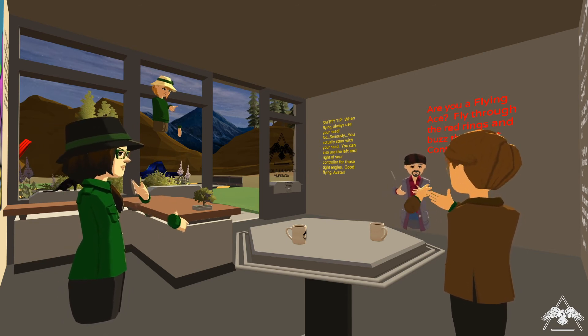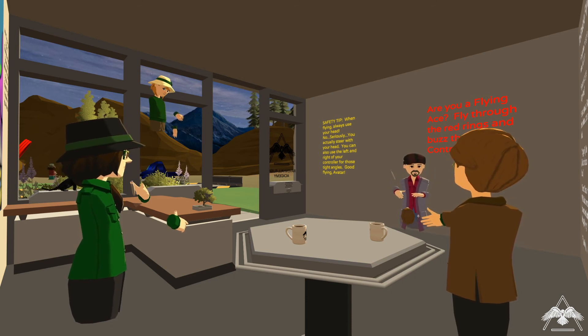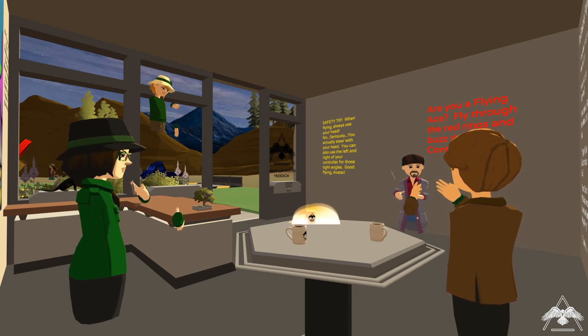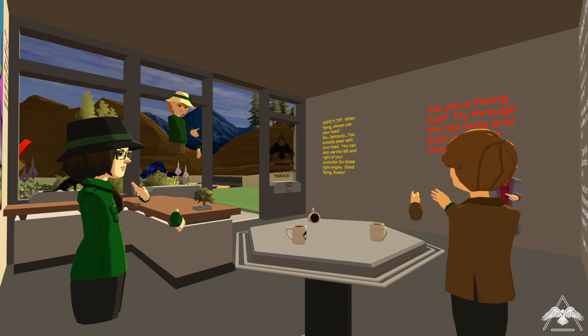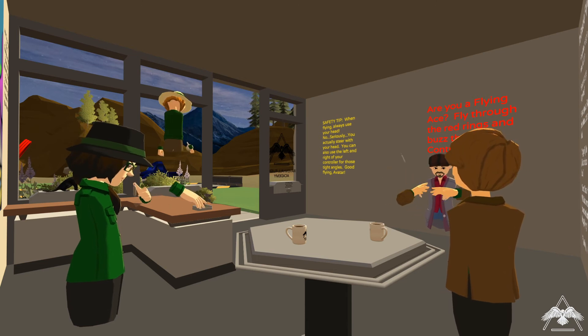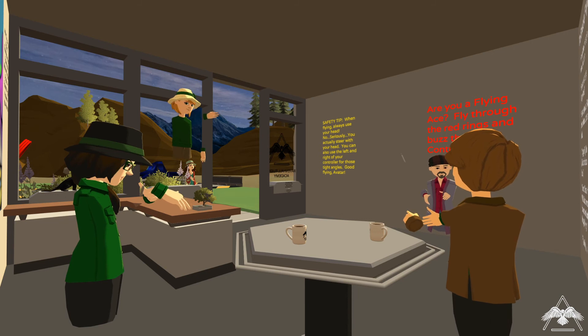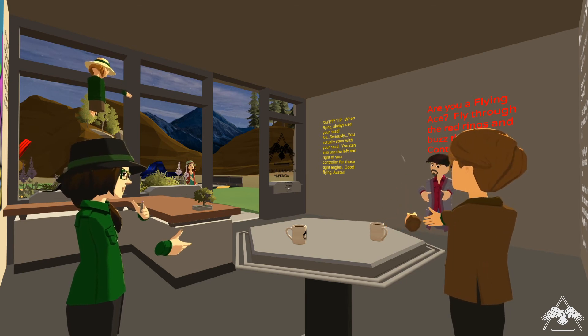In an older version of AltSpace they had full hand tracking on some devices — it was called Leap Motion. People from the deaf community were coming in and using a limited form of sign language, and it was effective. When AltSpace had to take it out there was a big protest — the owner of AltSpace stood on the podium explaining that it was being removed, and somebody stood in front of her doing sign language as a form of protest, showing why it was important to have it. It was a very powerful moment.